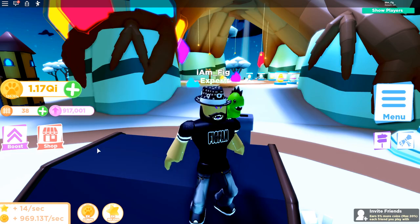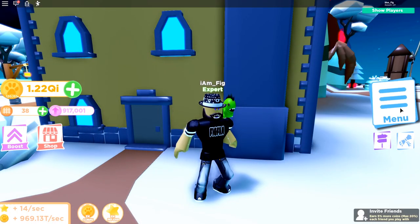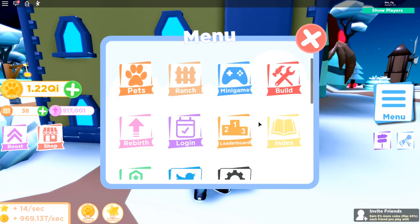Of course they also added a new premium pet. If you go over to the shop, you can see the Wise Wizard — it ends in 25 days. It actually looks really cool, and if you have enough Robux, go ahead and get the Wise Wizard to help you earn more coins. This next thing is something I definitely was not expecting them to add.